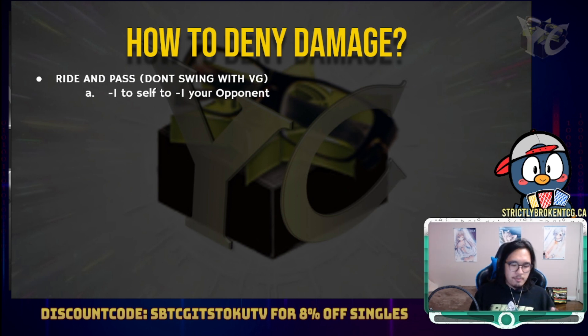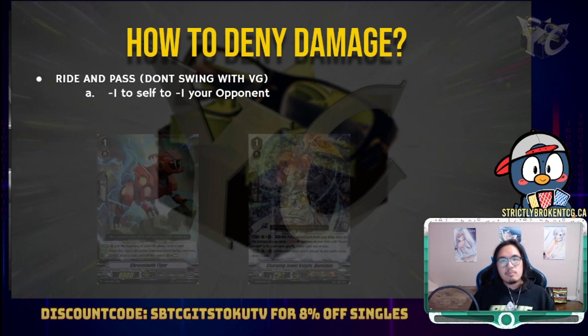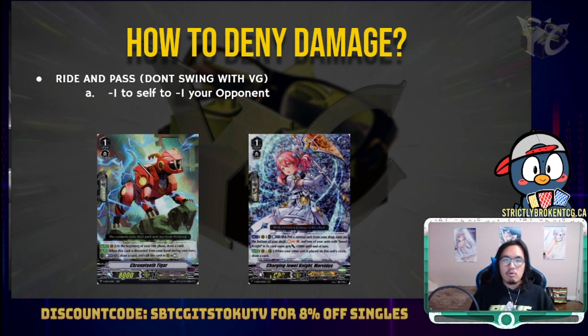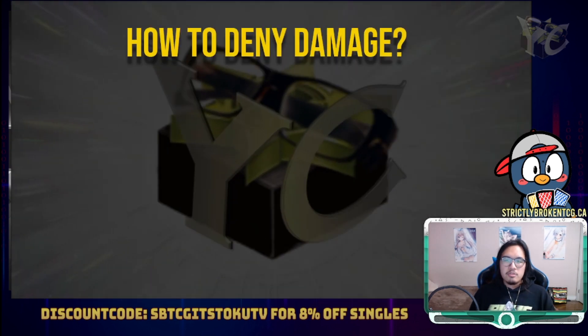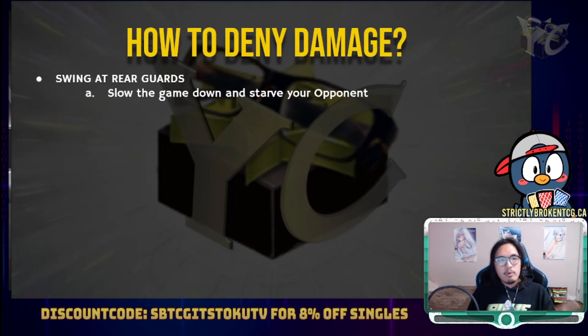This kind of strategy is best when you have grade 1s, or even grade 2s, that you can ride into that don't need counterblast or to swing to refund themselves. Two examples are Chrono Fang T-Gar and Morbidus. Both of them basically say that without swinging, they draw a card back — Chrono Fang T-Gar on your next ride phase, and Morbidus on your next ride phase when you ride up over her.